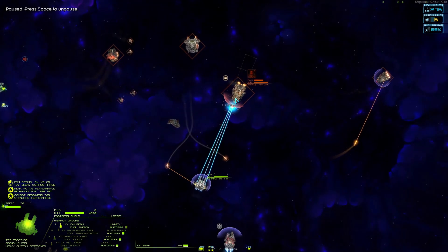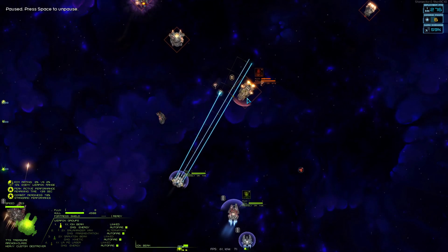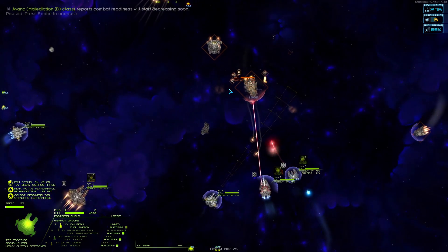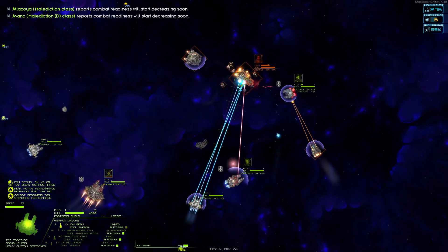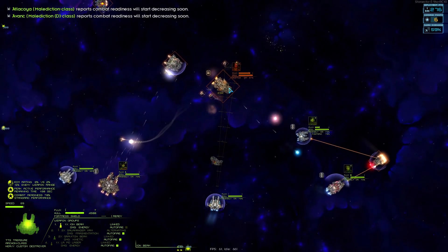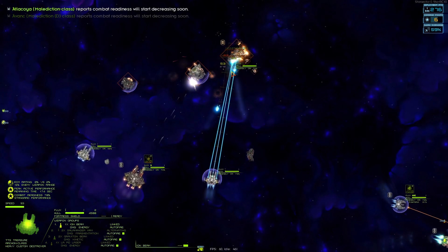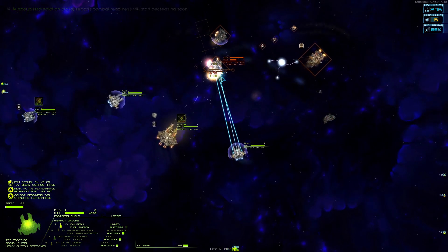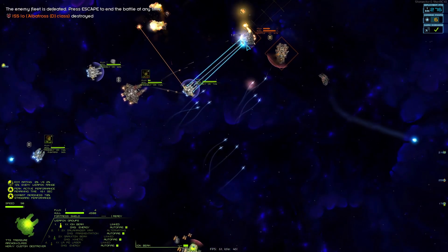My engines are out but he's staying right in range of my beams. The full assault order definitely helped - getting more pressure on. Need to fix the Archon though, we have to go home to do that. The ship does nothing, it is taking forever to get any kills. It needs to be able to put some amount of pressure on its own.